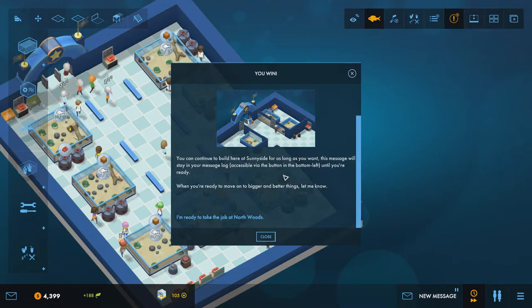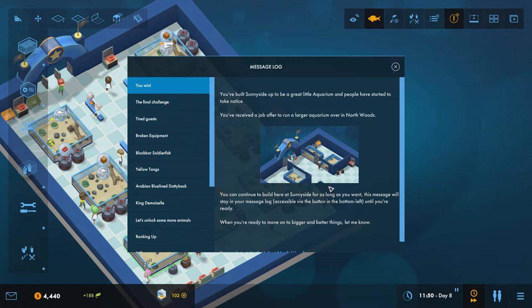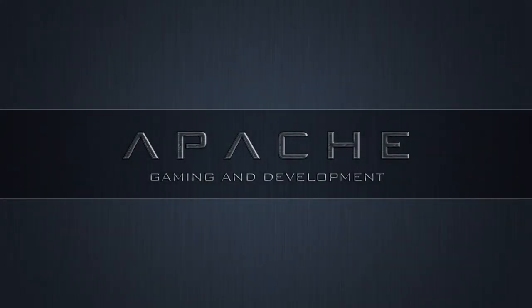You can continue building at Sunnyside as long as you want — the job offer stays in your message log until you're ready. Pausing to check the message log for anything outstanding, I'm happy to move on. We accept the job at Northwards and the next level is unlocked. That's where I'll leave it today — thank you for joining me. If you enjoyed this episode please leave a like, comment, and subscribe, and I'll see you next time.